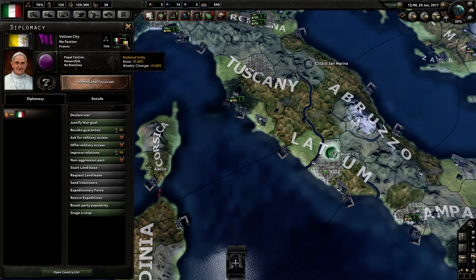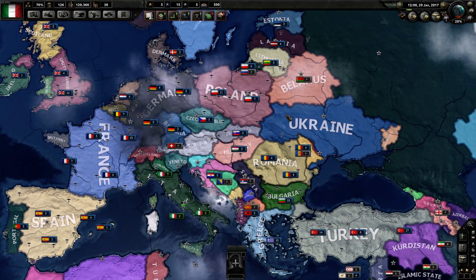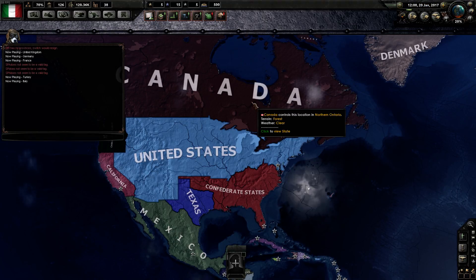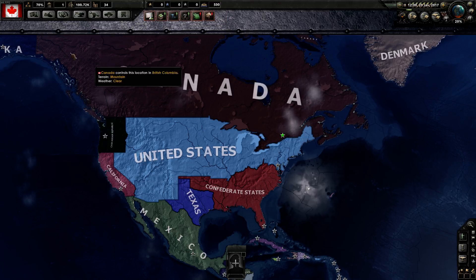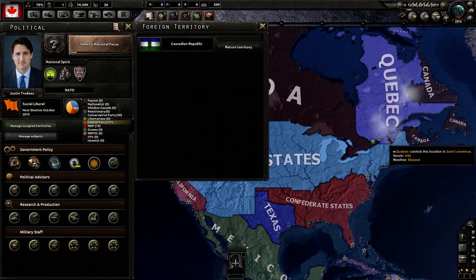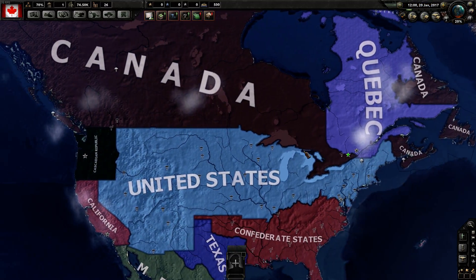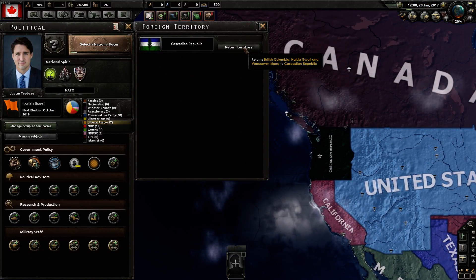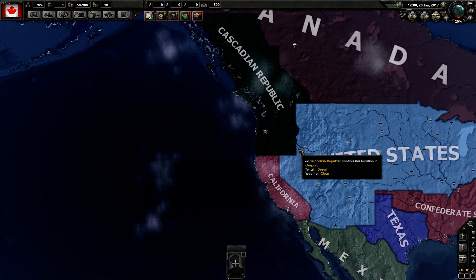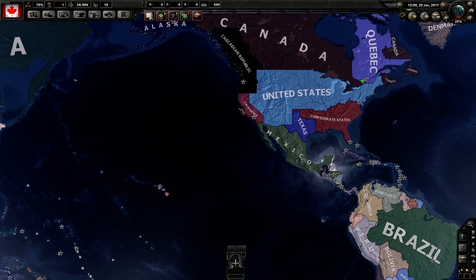One thing I really wanted to do was play as the Pope and see if we could do something as the Pope, but I'm not exactly sure if you even can — so that kind of sucks. Let's see Canada. If we go into manage occupied territories, another really cool one: Quebec. Quebec is a huge nation — that would be so cool to play. We can also release or return some territory to the Cascadian Republic, and the Cascadian Republic is supposed to cover all of this huge area spanning into Canada as well.